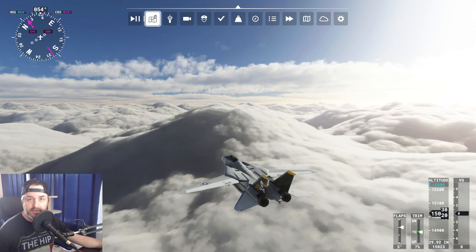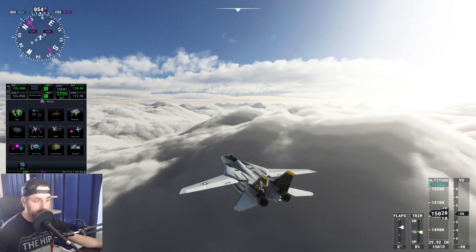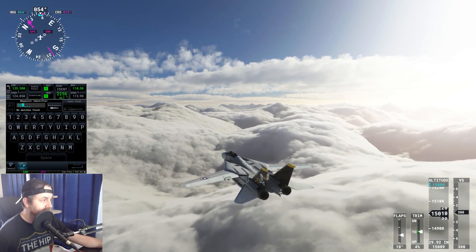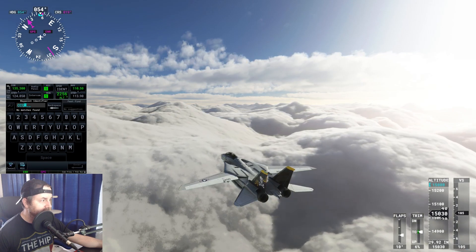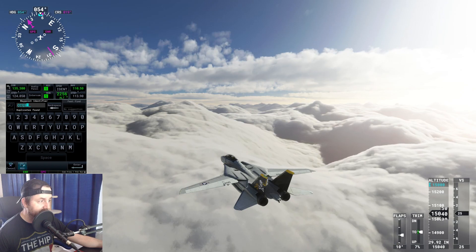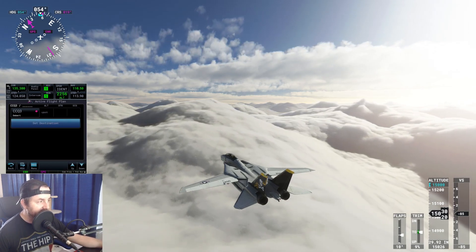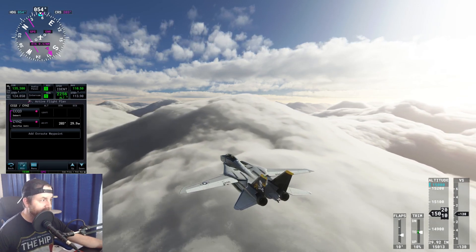I use the PMS GTN 750, a free GPS add-on. I had it recommended by Carenado support for my Seneca and it works great. It also creates a widget you can use with any aircraft — which is how I set up my flight plan here since there's no FMS inside the F-14. I'll set origin as Debert, Nova Scotia, CCQQ3, and destination Halifax CYHZ.